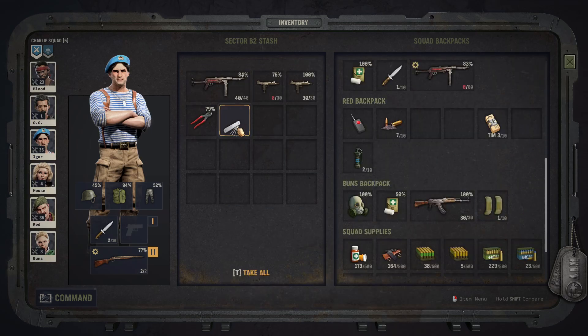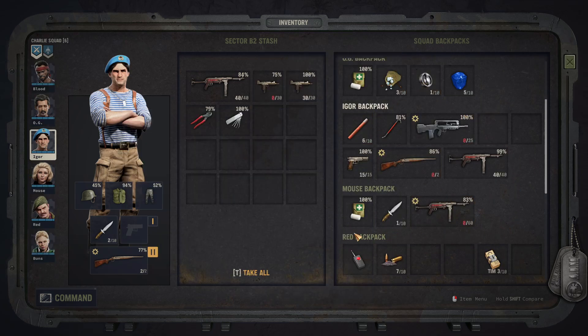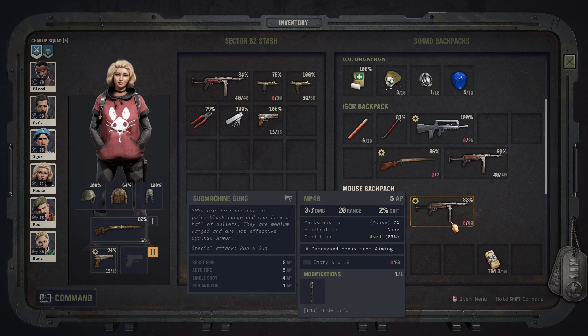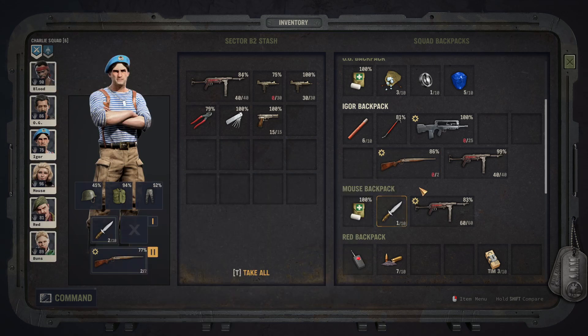Maybe we leave one of these locksmith kits in this sector for another team to pick up. Let's look at Mouse — she has a silenced gun. We can also leave this high power here. Mouse has an MP40 which we can reload — it's an extended mag MP40, we should try to repair it as well. We should reload the mat. Igor does have two shotguns — let me reload this.